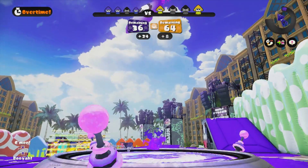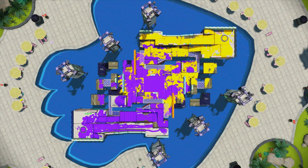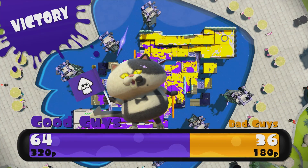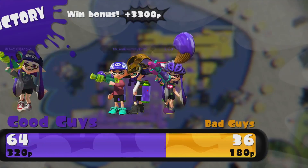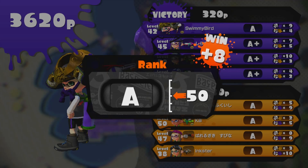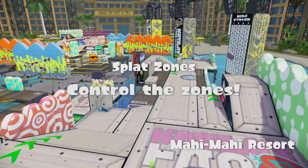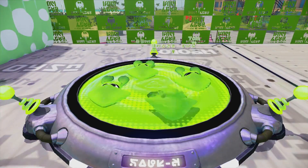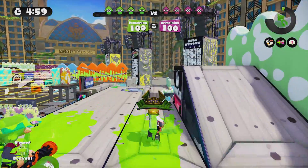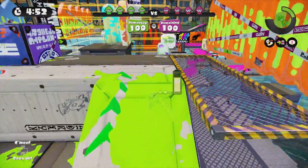We've got a few seconds left in overtime, but a nice view of the map as we do a little victory jump. Mahi-Mahi Resort is so weird — I always forget we're in this giant pool as Jellyfish lounge around us and watch. It's got a really cool design, and the vibrant colors definitely suit this little world. Nine to four — good ratio there. Let's do one more match, like I mentioned, and we'll finish up with the Permanent Inkbrush.